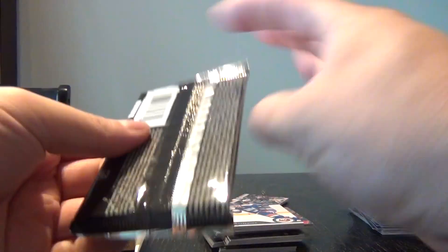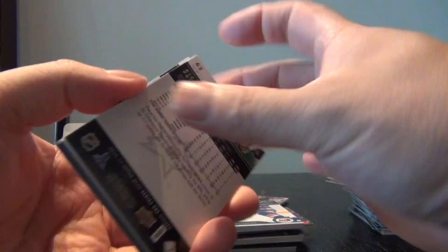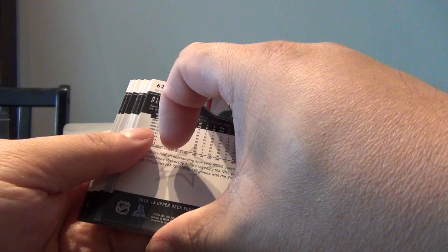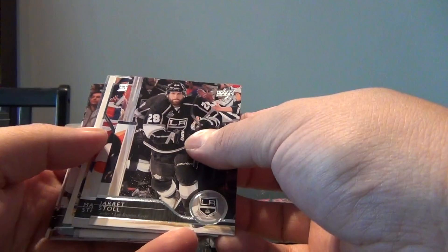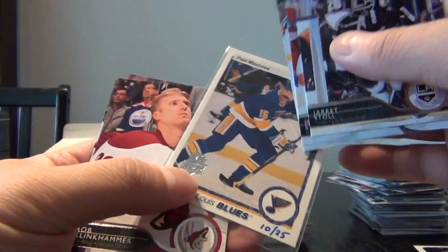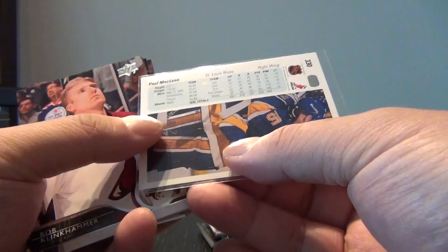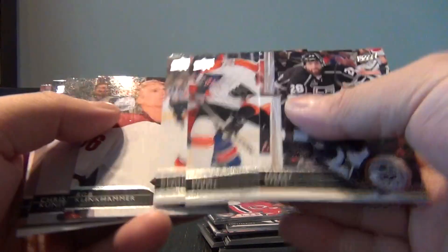And the last pack has to be our Young Gun — and it is our Young Gun! So we do have six Young Guns, we have an exclusive, and we have a buyback. Let's take a look at the buyback first — this is from 1990-91. I've never received an autographed one and I still don't. Paul McLean, number 10 out of 25. I've never seen one of the autograph ones. They look like commons — why don't we take a look at our canvas.